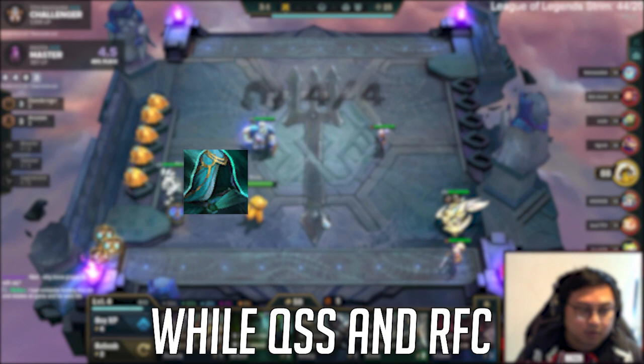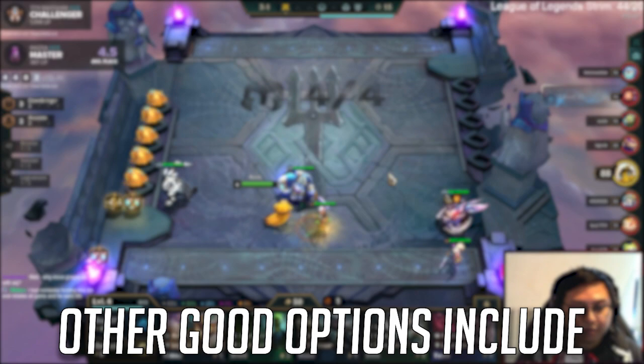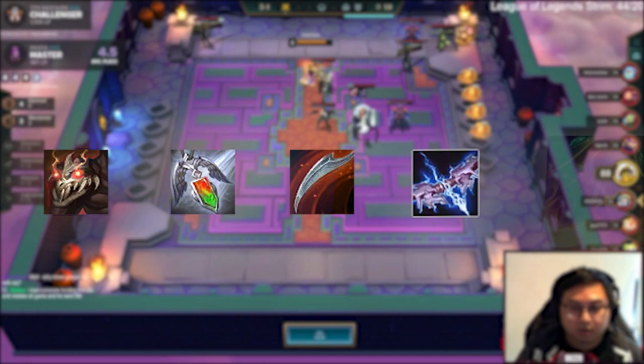Hextech Gunblade is an acceptable alternative to Hand of Justice, while Quicksilver and Rapid Fire Cannon are acceptable alternatives to Guardian Angel. Gragas's best items are Warmog's Armor, Gargoyle's Stone Plate, and Bramble Vest. Other good options include Titan's Resolve, Redemption, Dragon's Claw, Bionic Spark, and Sunfire Cape.